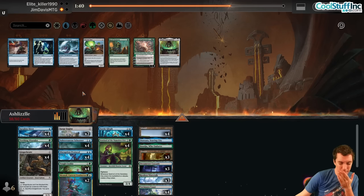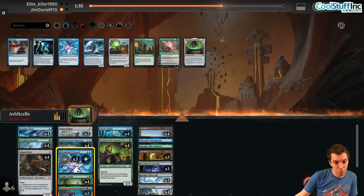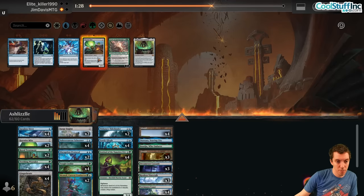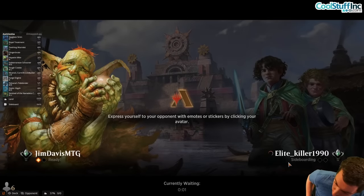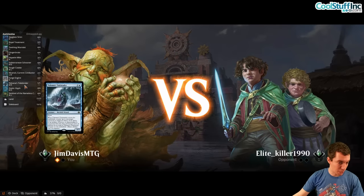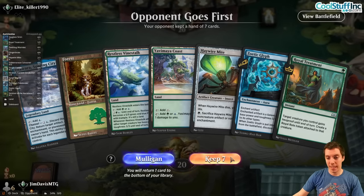Bring two Treatments and two Tidebinders — Mite is good too since it exiles Glyph stuff. Maybe bring out all Protocols, cut a Tidebinder. A lot of good cards from the new set — Schooner is really really cool, Tidebinder is a cool card as well. It's almost like a block-constructed deck from the new set. Not a great hand but we keep — Forest, Brood, Vinestalk, thank you.